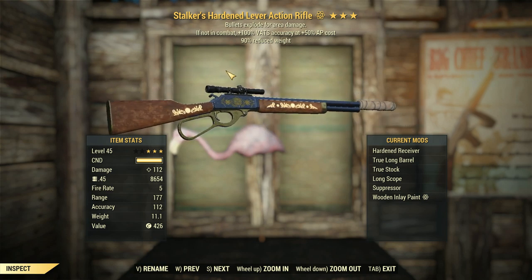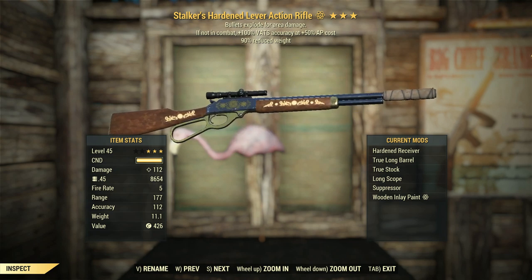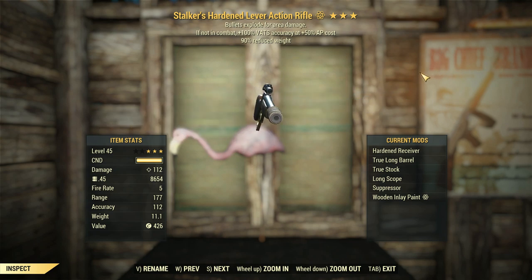G'day, this is Captain Ubin. This is a Stalker's Lever Action Rifle with bullets exploding for area damage and 90% reduced weight — Major and Minor Legendary effects, respectively.